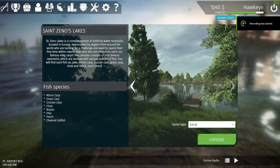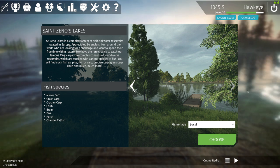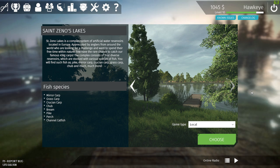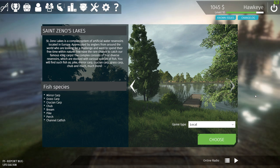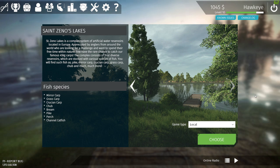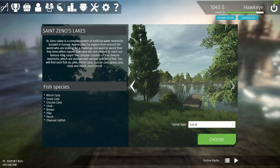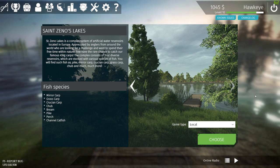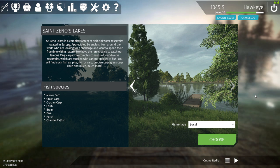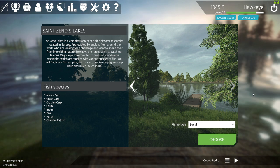Hey guys, this is Hawkeye and I'm back with another episode of Ultimate Fishing Simulator. I've finally mastered the art of bottom fishing in this game once I figured out how things work and what tools you need to use. We're going to go to an excellent spot - the new Saint Zenos Lakes - and fish for some big fish: mirror carp, crucian carp, huge pike, decent sized bream, and hopefully a really big channel catfish.